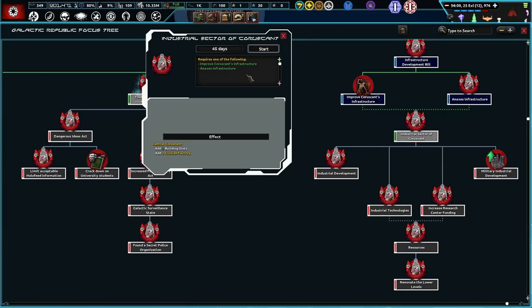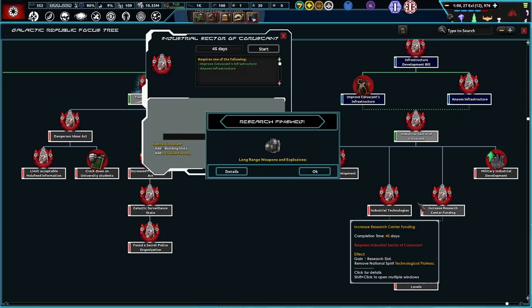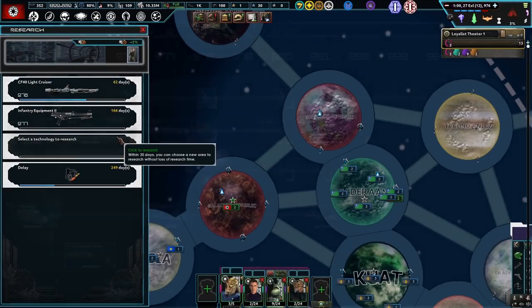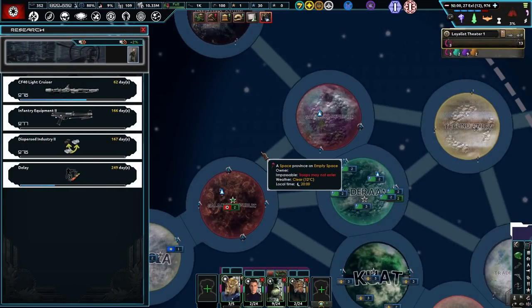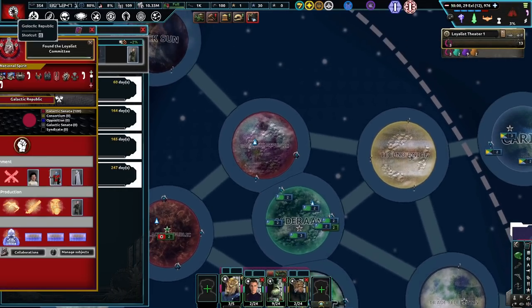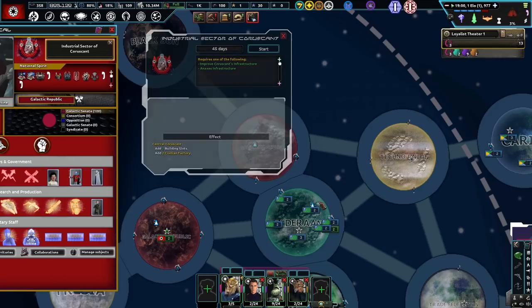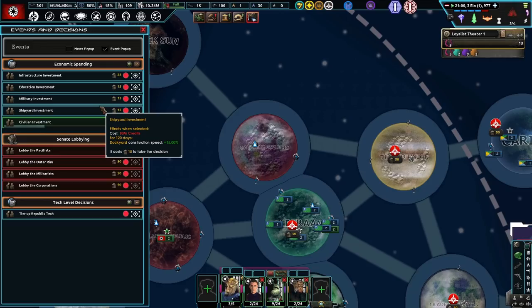Technological Plateau — I kind of want to do this one first then. We'll go to here and then go there so we can get that extra research slot — that would be probably really, really good to do. Can we do this next stuff yet? Yes, we can. It is already XL 976 — I was not looking and paying attention to time too much. The Loyalist Committee — absolutely, everyone must be loyal to us.